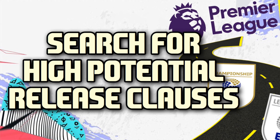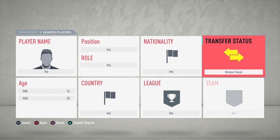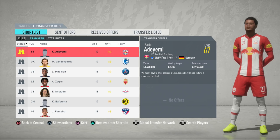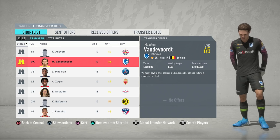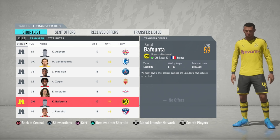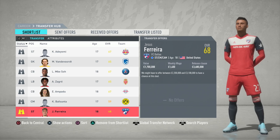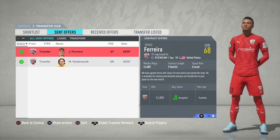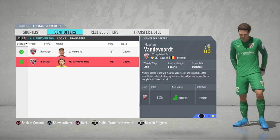The third tip is quite similar: search for high potential release clauses. This gets around the 'unwilling to relocate' issue that we sometimes get in FIFA 20 career mode. When searching, set the transfer status to 'release clause' and the age range between 16 and 20, then scroll through the top leagues for young high potential players with a release clause. I was lucky enough to find Martin van der Voort, a goalkeeper from Genk with a potential of 85, and Jesus Ferreira — one of my favourite backup strikers — who has a potential of 85 and is available for 3.6 million with a release clause in this career mode.